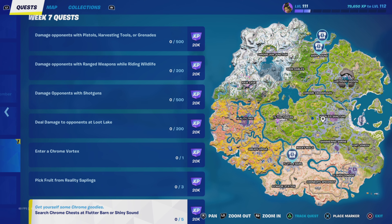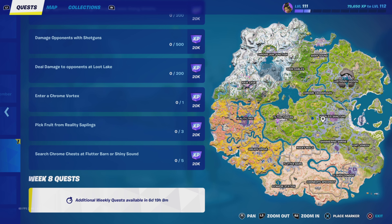Lastly, search chrome chests at Flutter Barn or Shiny Sound. Both locations have an abundance of chests, and probably more so at Shiny Sound because you're getting the main shopping district area plus the actual houses up at the other bit beside it. Also worth noting is that the big white mansion that was sitting central to the north in the snow area actually sits there now too. So Shiny Sound is probably your better place for it.